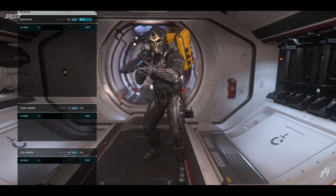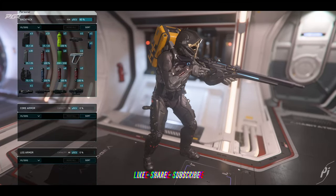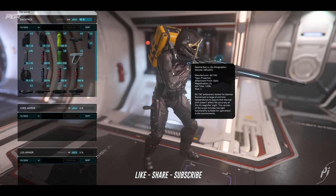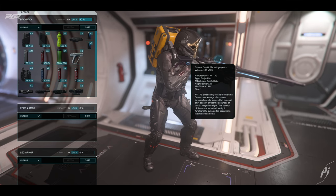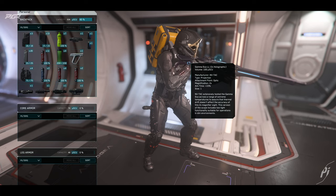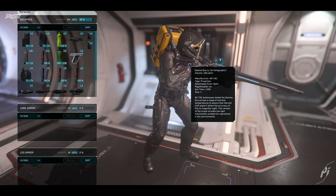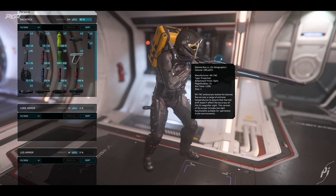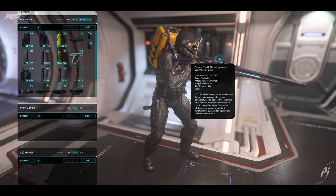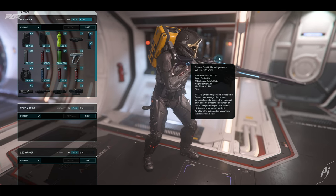I managed to get my hands on a low-light scope. The way you can tell is when you look at the description — it will say 'Gamma Duo LL.' There are different magnifications; this one is the 2x that I have on right now, but I believe there's also 3x, 4x, and up to 8x maybe. Right now it's specifically from NV Tac as the manufacturer, but I'm sure we'll see other manufacturers with them.